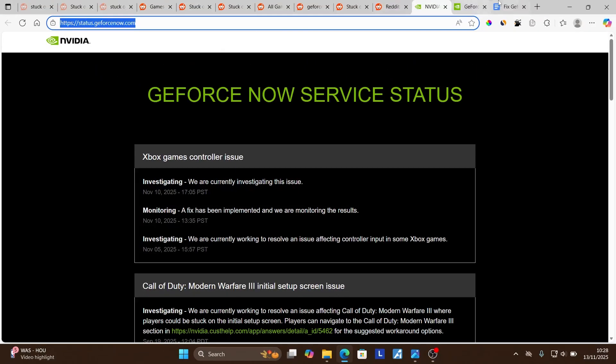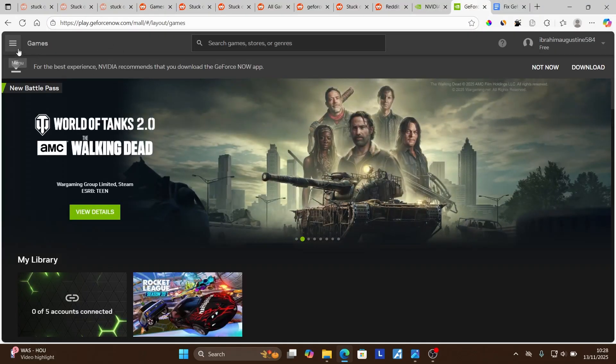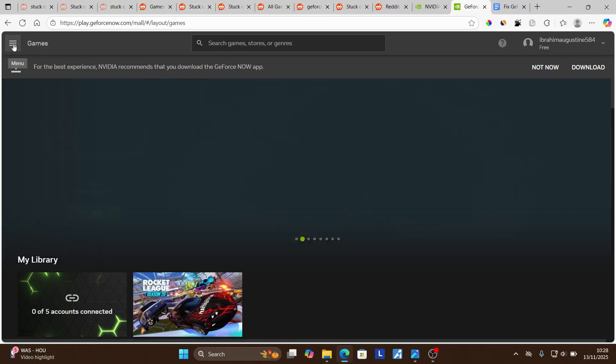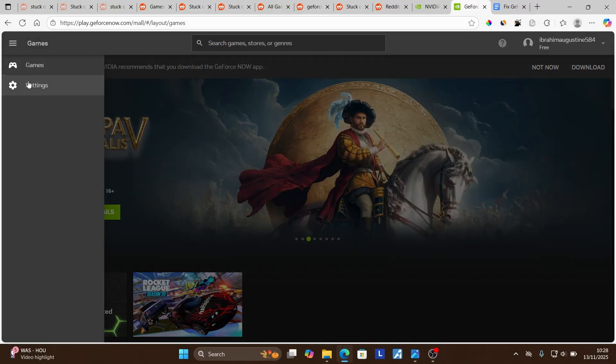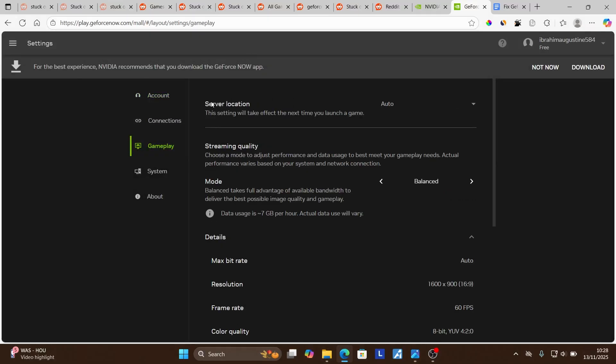Go to your GeForce Now application, or go to the GeForce Now website and log in at play.geforcenow.com. Once you're logged into the account, select the three-dot lines at the top left corner, then go to Settings. In Settings, select Gameplay.